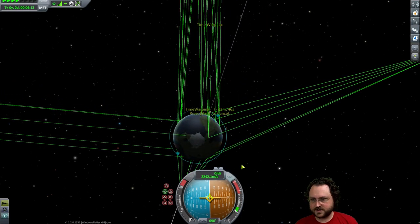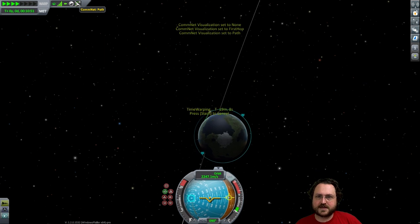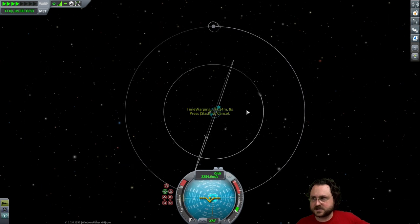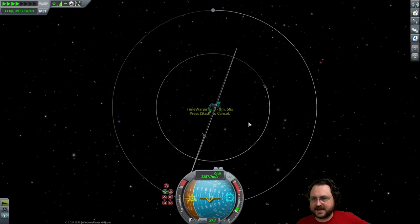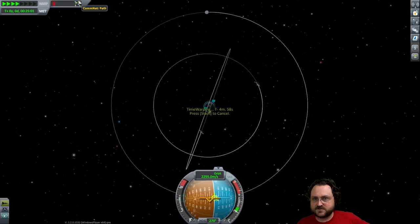Quick save. Warp to around here — we'll just eyeball it. I think the default mode for CommNet should be the current path, not the entire network. The entire network is just a little too noisy and it seems to reset on every launch. Maybe it's important to have as a first default, but it'd be nice if it saved this for your missions. I suspect it saves it for each mission individually.